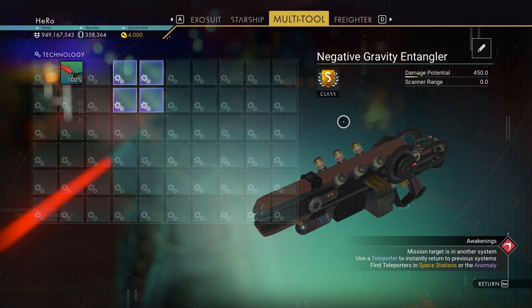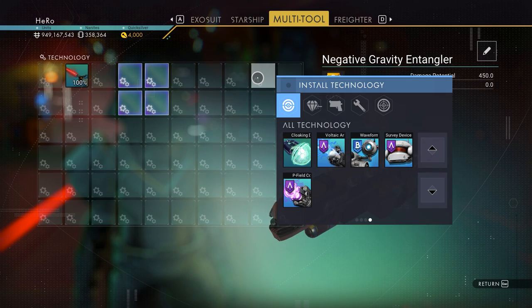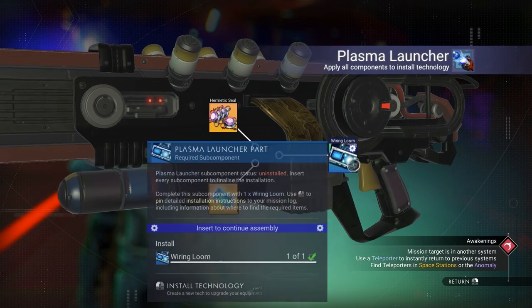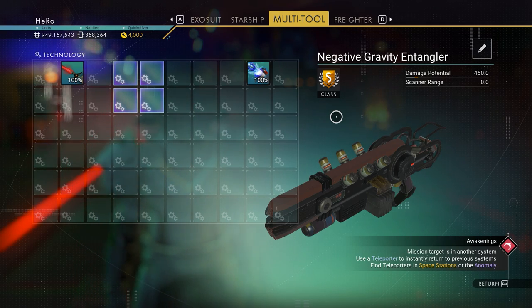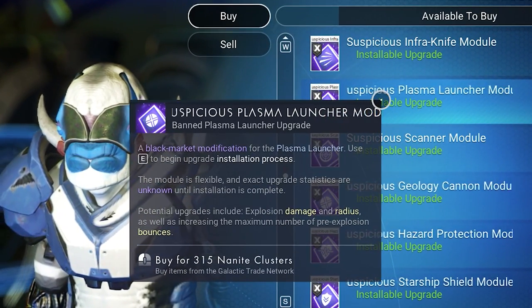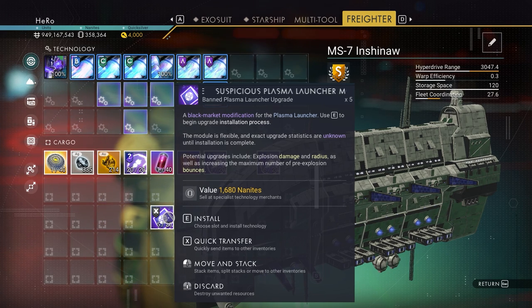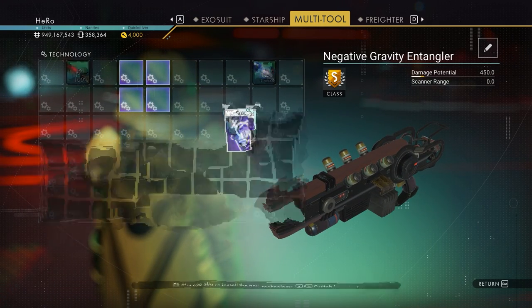Let's max this multi-tool — you can do this guide on any multi-tool. We need to install the Plasma Launcher first. Let's install it. After we install the plasma launcher, we need to get the illegal upgrade for it. You can see this guy sells a suspicious plasma launcher. That's the glyph for the Outlaw Station right here.